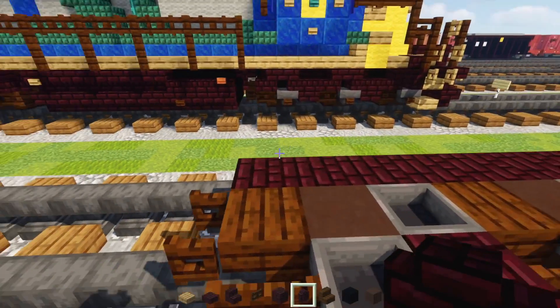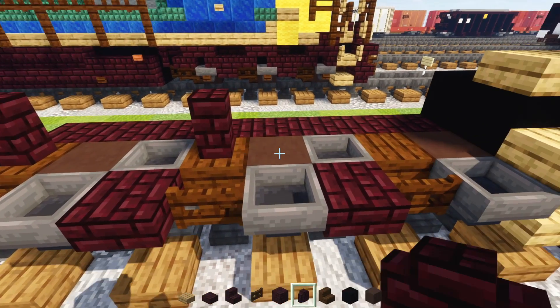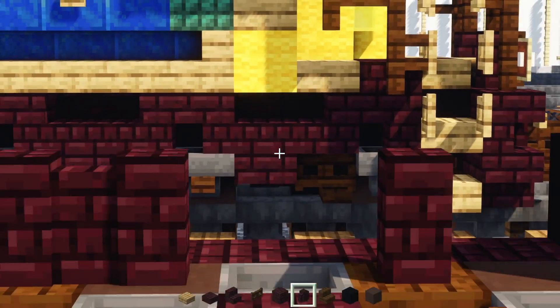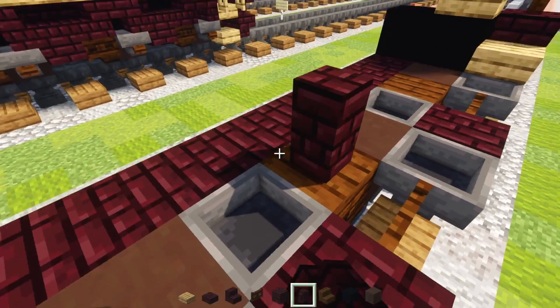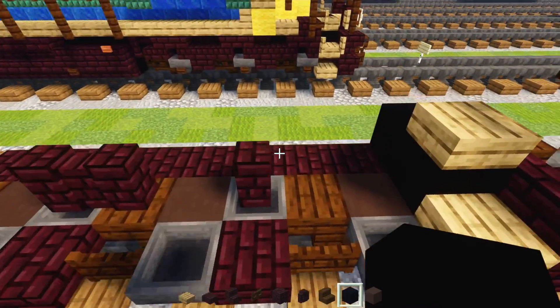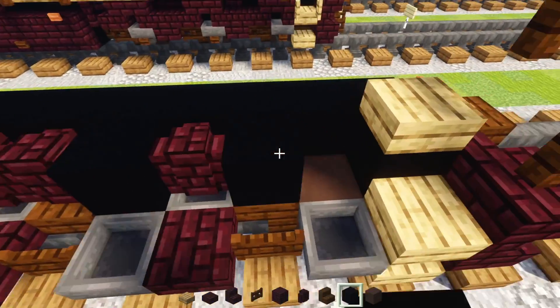Add a nether brick wall on top of the stairs, and two in the middle. Skip a block and add another one right here. Then add another brick wall on top of this — skip a block, add two; skip a block, add one. Then add black concrete in a row across the middle half and in between all these walls.